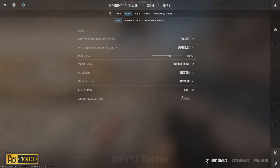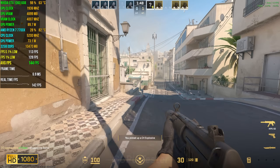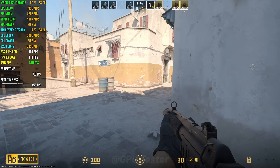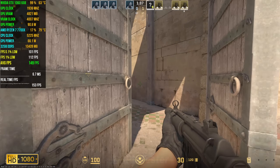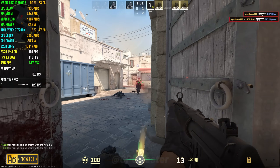The next game we have on our list is Counter-Strike 2. The 1060 performs really well and gets an average FPS of 155 with 1% lows coming in at 116 and 0.1% lows coming in at 108. That means most of the time you'll be able to get a high refresh rate experience and this game should not be a problem for the 1060.